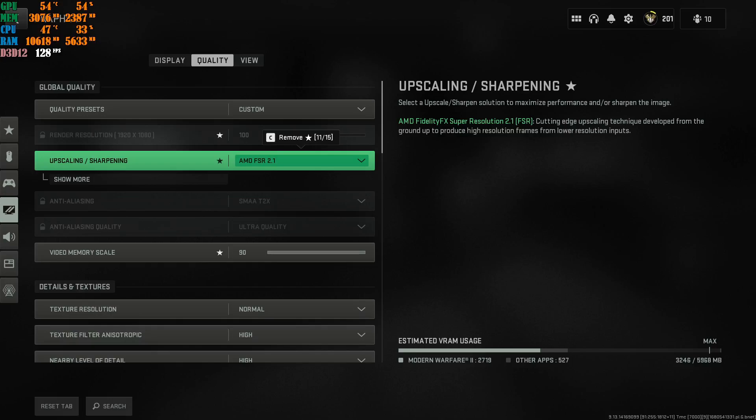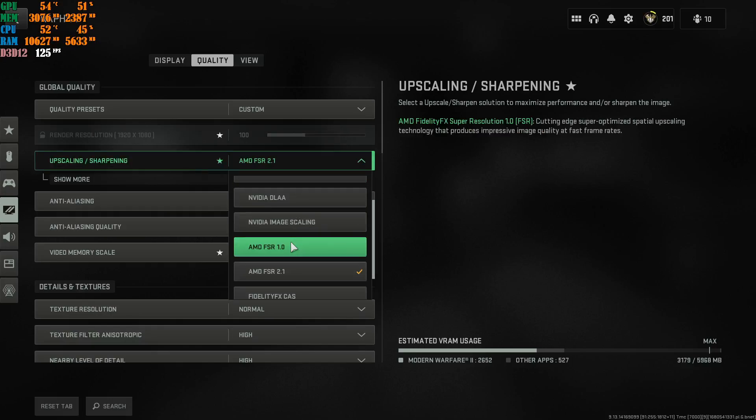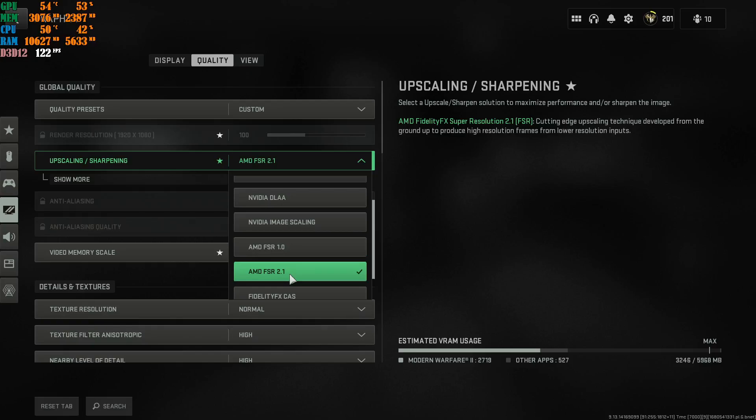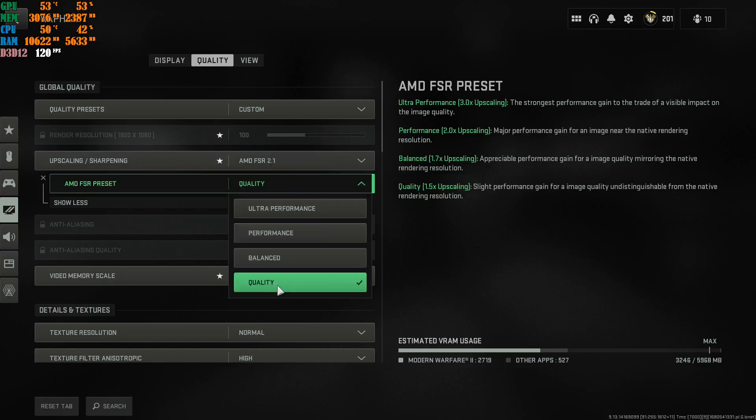If you're not using any other upscaling and only using AMD FSR, I highly recommend FSR 2.0 at this very moment — it removes the jagged edges on loot cases, trees, and objects in general. You're going to need to have this at Quality. Do not put it at Balance, Performance, or Ultra Performance.